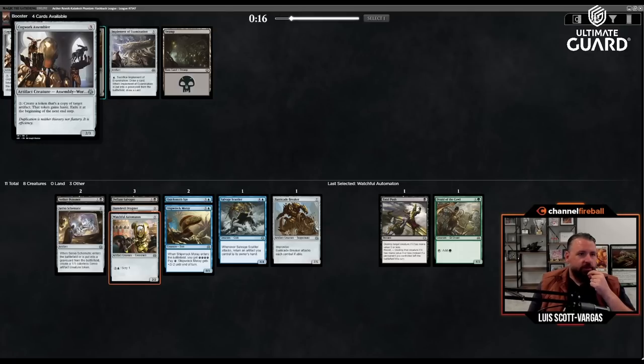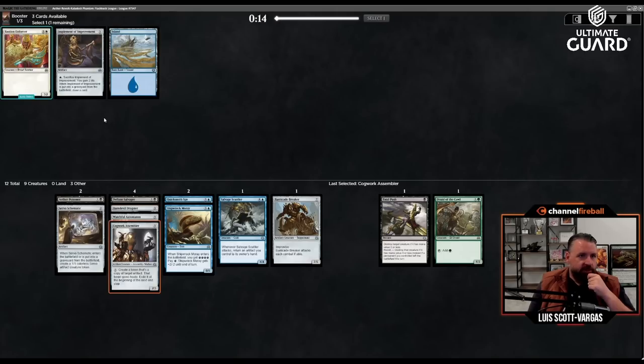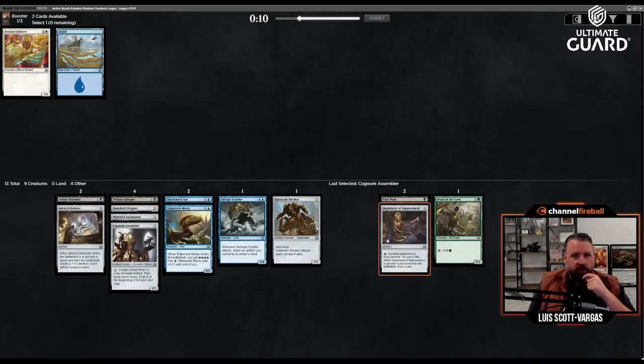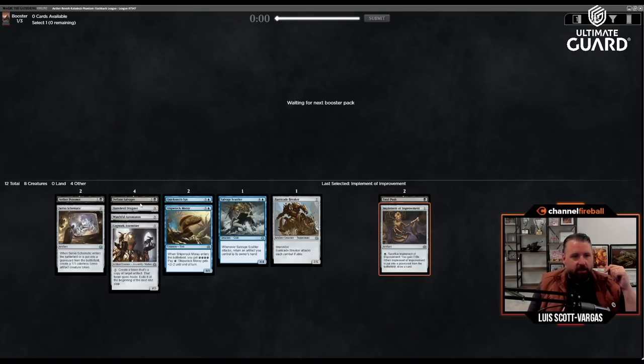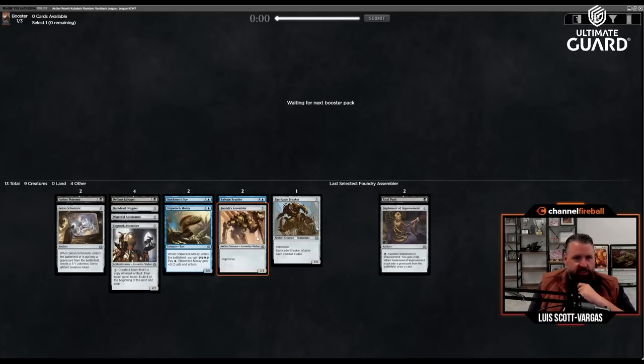Cogwork Assembler is back — three mana two-three, pay seven to make a copy of an artifact. I think I like that a little more than the implement. I guess I'll take the Implement of Improvement — one mana, sack it to gain two, and when it's put in the graveyard draw a card. If I get more sack outlets, I can just play off-color implements to draw a card, and I have two expensive improvised cards.